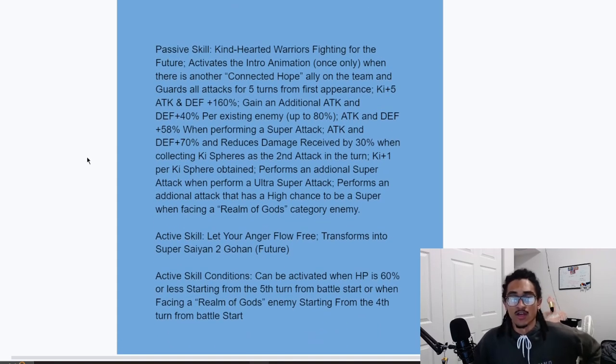Their passive is called Kind-Hearted Warriors Fighting for the Future. It activates an interest animation once only when there is another Connected Hope ally on the team, and guards for the first five turns from appearance. To get guard for the first five turns you need a Connected Hope category on the team, which of course you'll be running if you're using them as a leader. They get 160% attack and defense at the start of turn and an additional 40% attack and defense per existing enemy, up to 80%.